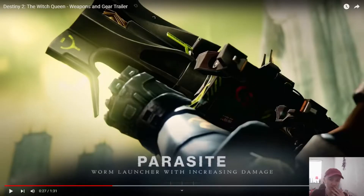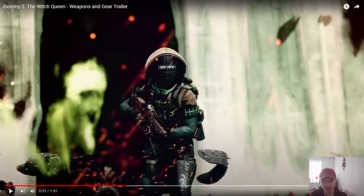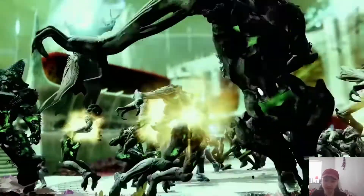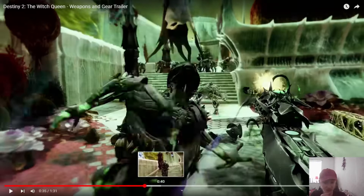Parasite is the one that made me chuckle the first time I saw it. It's a worm launcher with increasing damage — it literally shoots Hive worms. It's beautiful. And then there's Osteostriga, or however you pronounce it — swarming projectiles trigger a toxic burst. This one's going to be interesting because it's kind of like Thorn but fast-fire. It could be a little bit broken, especially with SMGs always being relatively strong. I also like the aesthetic — look at the scope and how it's cracked.